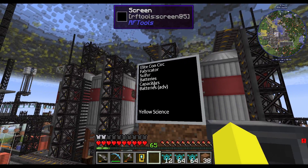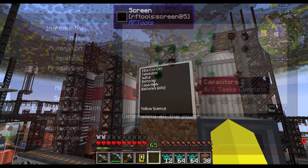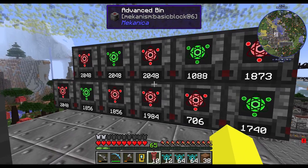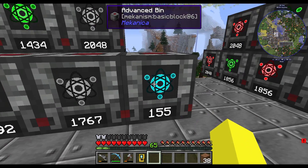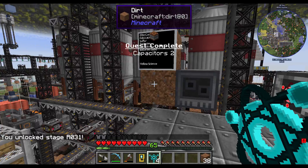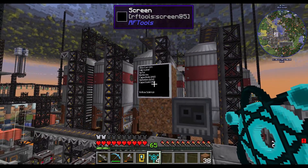We'll look into the details of all these at some point — soon — once we smash out as much research as possible. Capacitors 2 provides HV capacitors. We're not going to have enough red science I think. Back to this — detect, submit. The blue is running out. Claim — HV capacitors, added to the list.